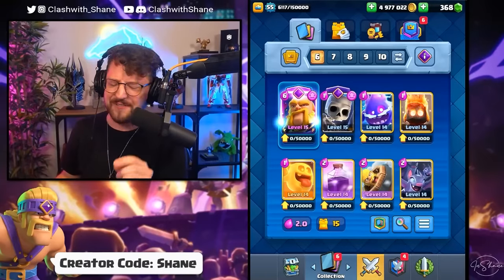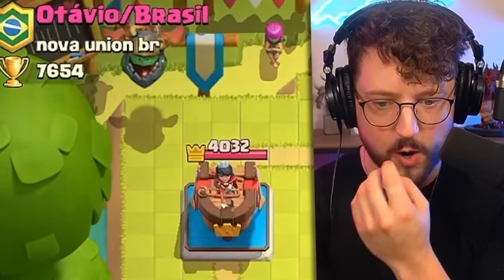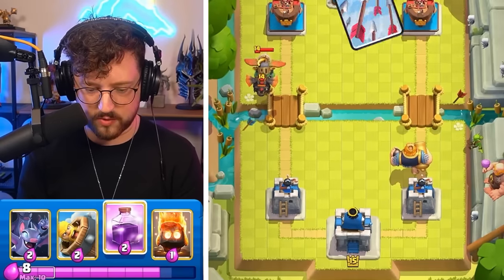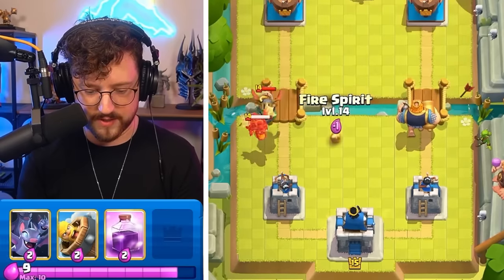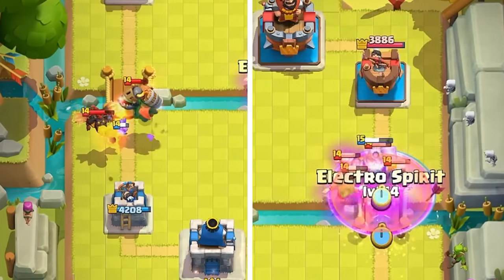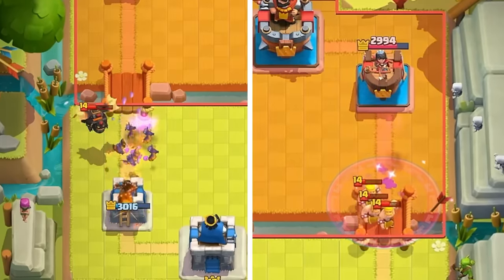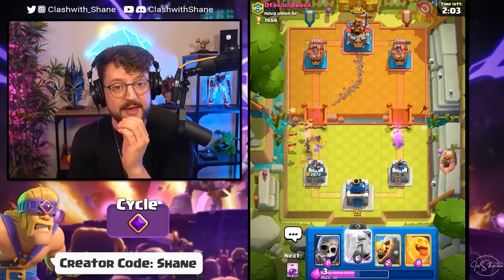Next up we have a 2.0 super fast cycle evolved royal giant. One RG going down — he wastes an infernal dragon left side, giving us an opportunity to go in with the royal giant right lane. He's got arrows or zap — we're completely dead. Let's pull the infernal away and surround it with bats to support our royal giant.